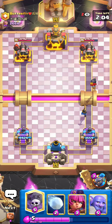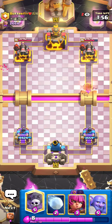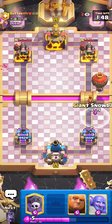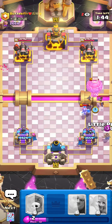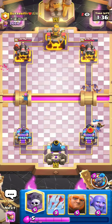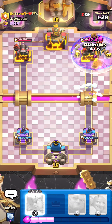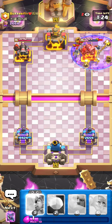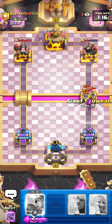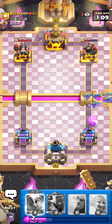I'm not gonna Graveyard because he does have barbs. Oh, he does have Valkyrie actually. If I knew that I wouldn't — okay, that's kind of unlucky. I'm gonna go for a Graveyard here. Arrows. Look at the damage — that's crazy, that's so undeserved. I shouldn't be dealing that much damage just with a naked Graveyard. He does need to defend the Evo Bats also.